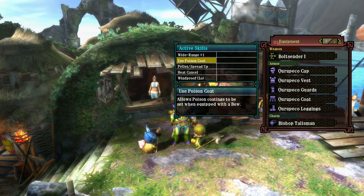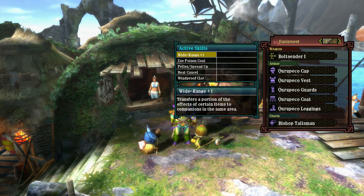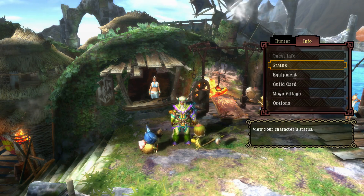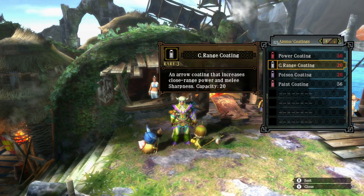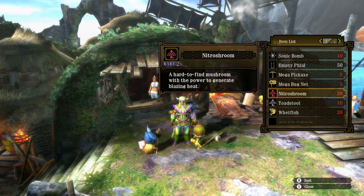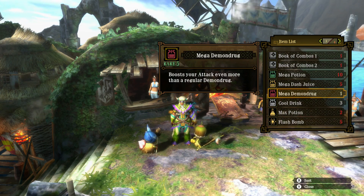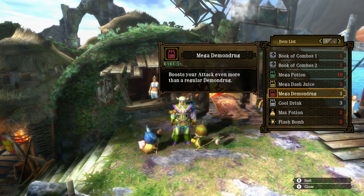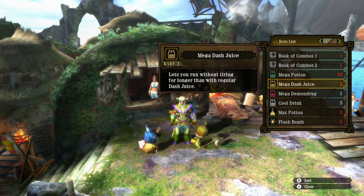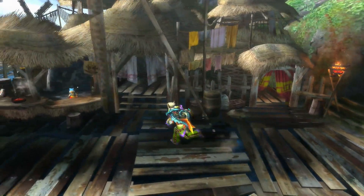I decided to use poison because I don't believe I've used it at all versus the Diablos yet. Pretty much all the other skills — the wide range and the Windproof — don't seem to have any real effect. So coatings-wise, going to be using power, close range, and poison. Bringing extra materials to combine. We'll be using sonic bombs and flash bombs. Even Mega Demon Drug to boost the damage from the bow, since I'm not really doing much elemental damage — I want to try to get extra raw. Couple of flacks for combining, since all the coatings have a 90% base success rate.